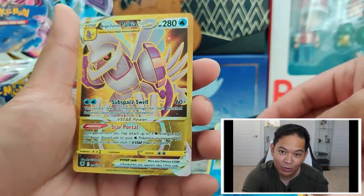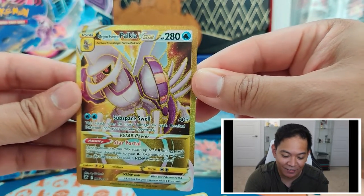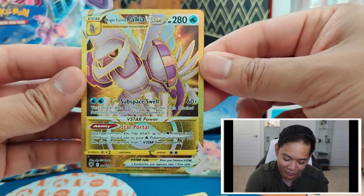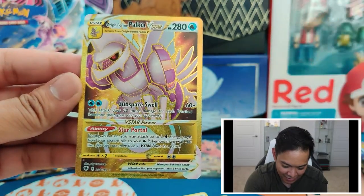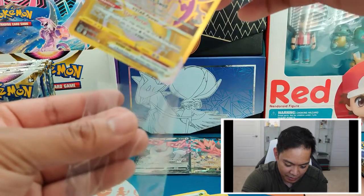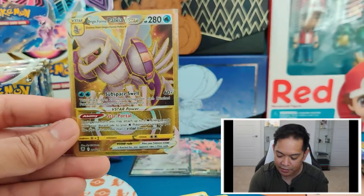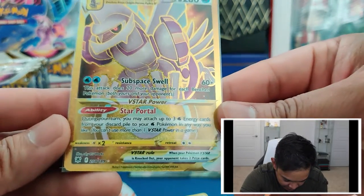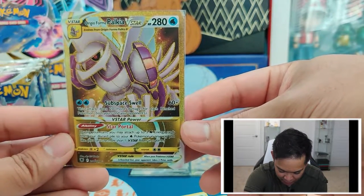We got the Gold Palkia V-Star! The Gold Palkia V-Star, folks. Oh man, that is such a nice card. I love gold — Full Arts and Gold cards are my thing. Pulling these is really cool. The Palkia V-Star — even though I haven't opened Pokémon cards in a bit, I've been trying to keep up with the main cards used in the trading card game, and I believe Palkia is one of them. Its V-Star power is pretty good in a water Pokémon deck. We got the Gold Palkia V-Star!